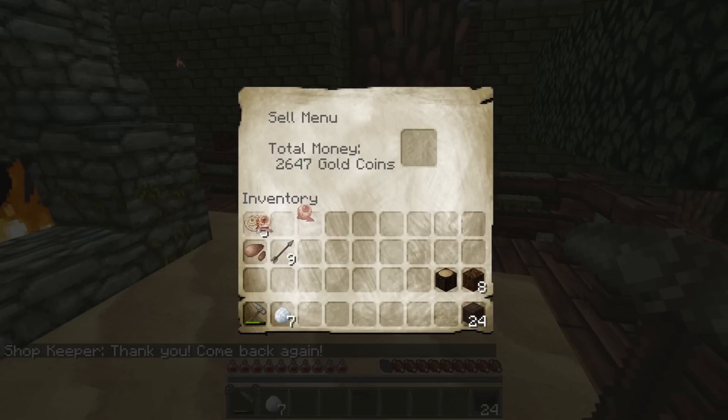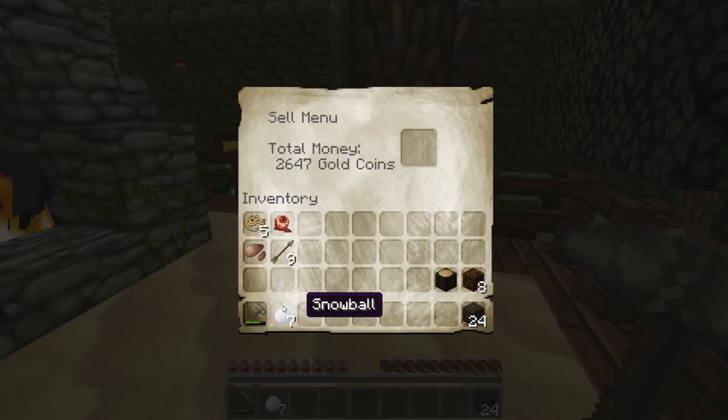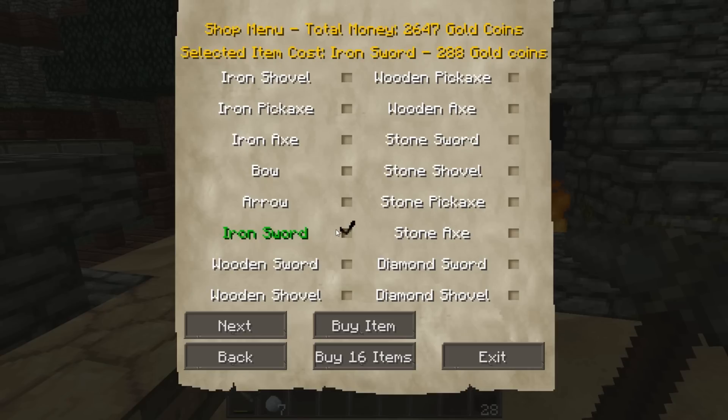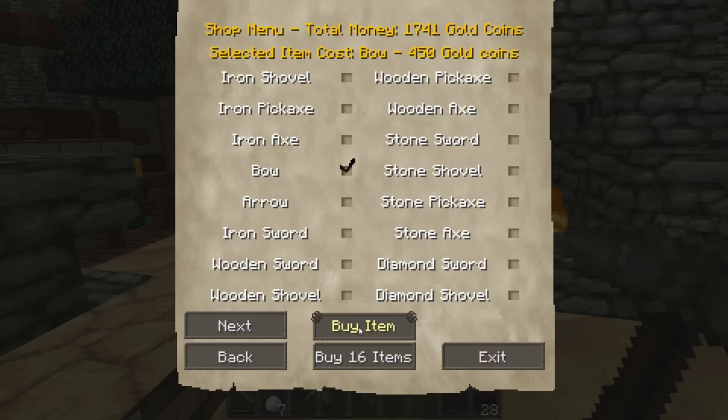Spider eye - no, that's not what I want to sell. Seeds - nope. Dirt - nope. Snowball - nope. Alright, let's convert this and buy an iron sword. We got an iron pickaxe too. Let's buy all the iron stuff and also a bow and a wooden sword.